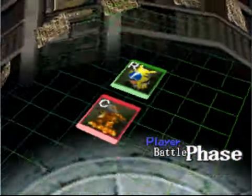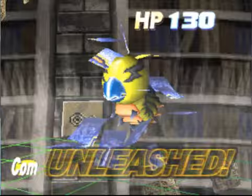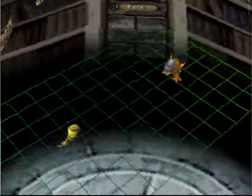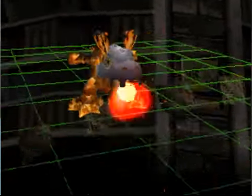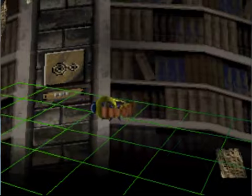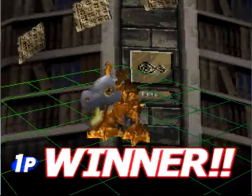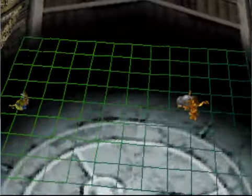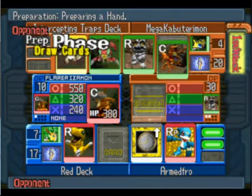550 damage — going to kill the Kunemon. But unluckily for me, there's nothing more I can do after it becomes his turn, unless he gets a really weak Rookie card like the Kunemon again. I pretty much lose my Flairismon, which really sucks because I do have a Speed Digivolution. So if I drew my Metal Greymon I could Digivolve to him next turn, but I really highly doubt my Flairismon is going to live that long.